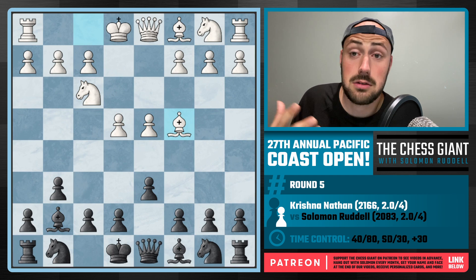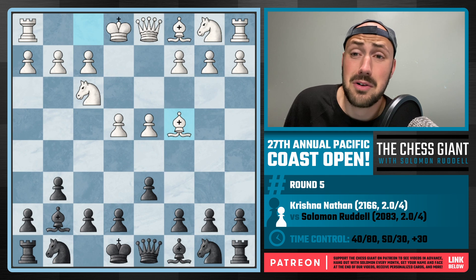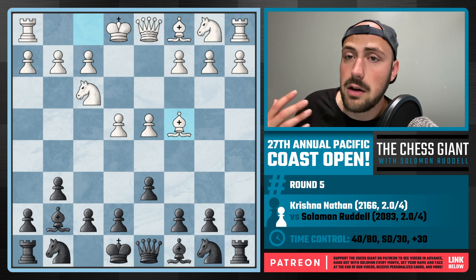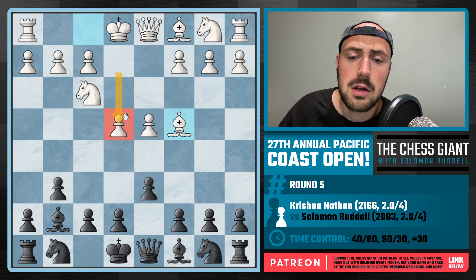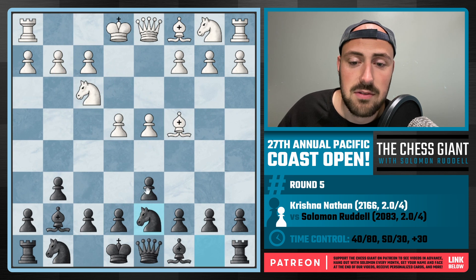Most of the time in the Hippo, we could care less about what the opponent plays. They can play E4, the Birds, D4, the English opening, the Dunst opening, the Kings — we don't care. We're just going to play the same thing every time. However, in this particular situation, when you see a pawn on E4, a Knight on F3, and a Bishop on C4, be very careful not to play Knight D7 before E6.